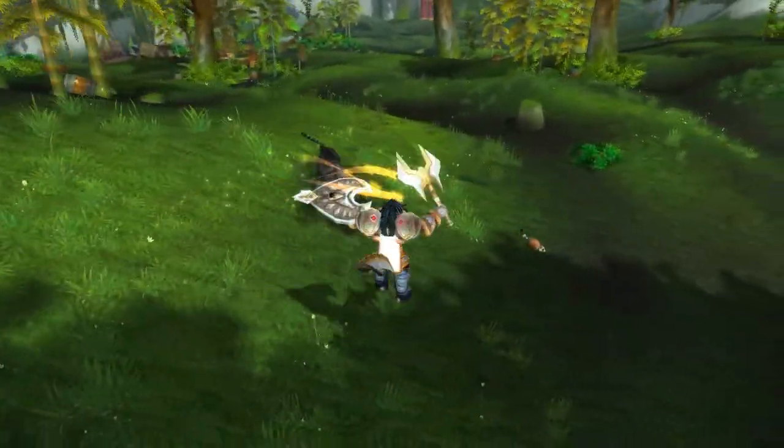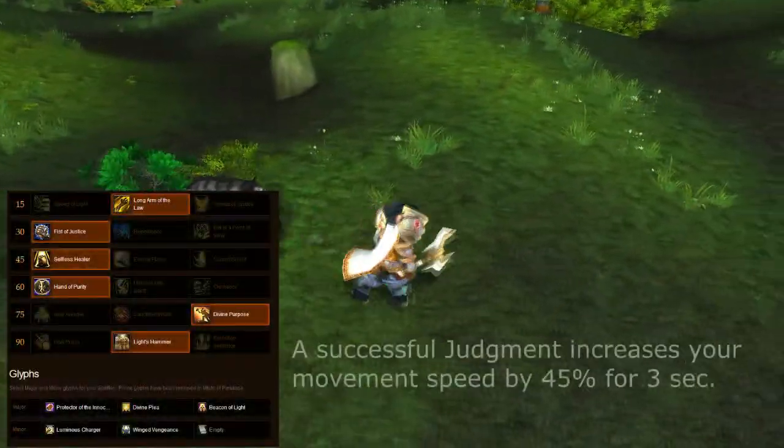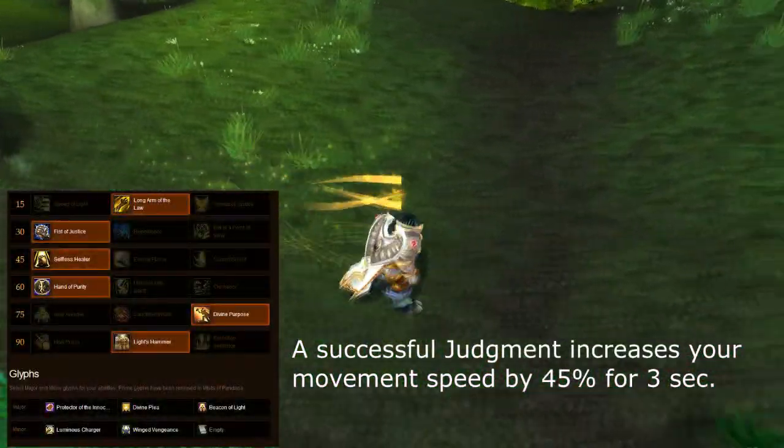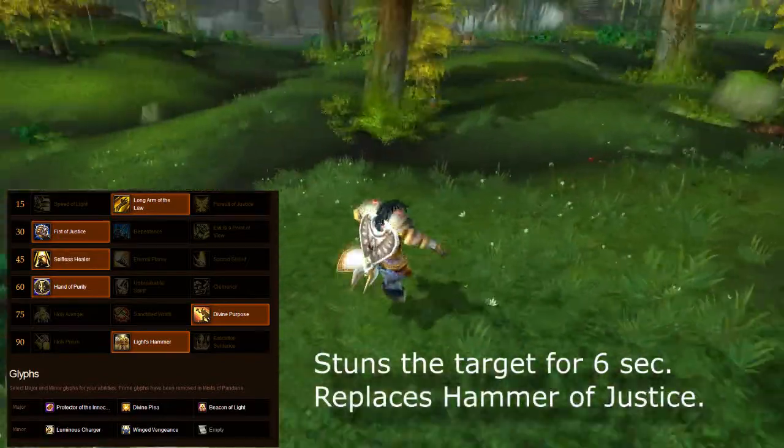It's best I tell you about talents first before I cover my actual rotation of healing. For level 15, I take Long Arm of the Law, which is great for this kind of playstyle. At level 30, I grab Fist of Justice — also just preferential.